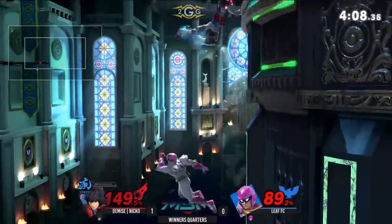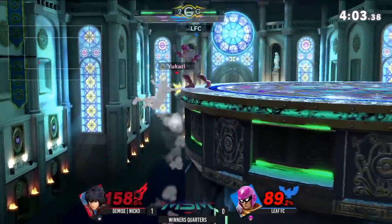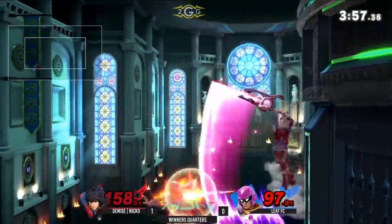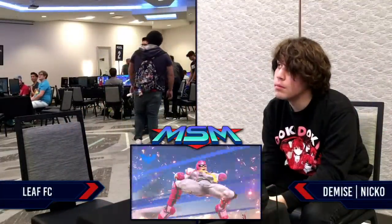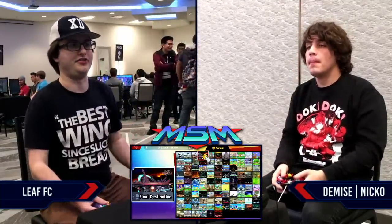Is he going to go for it? And the wall jump coming in so clutch — he would have been dead on any other stage, I feel. He went for it. Platforms are helping him out. No tech — actually it was untechable, the red sparks, untechable situation. We're in a game three situation. Nico really went for it, trying to seal the set right there. Unfortunately, unlike in Smash 4, can't take a kill at a high percent. Leaf actually bringing it back and taking his first lead of the set — let's see if he continues the adaptation.